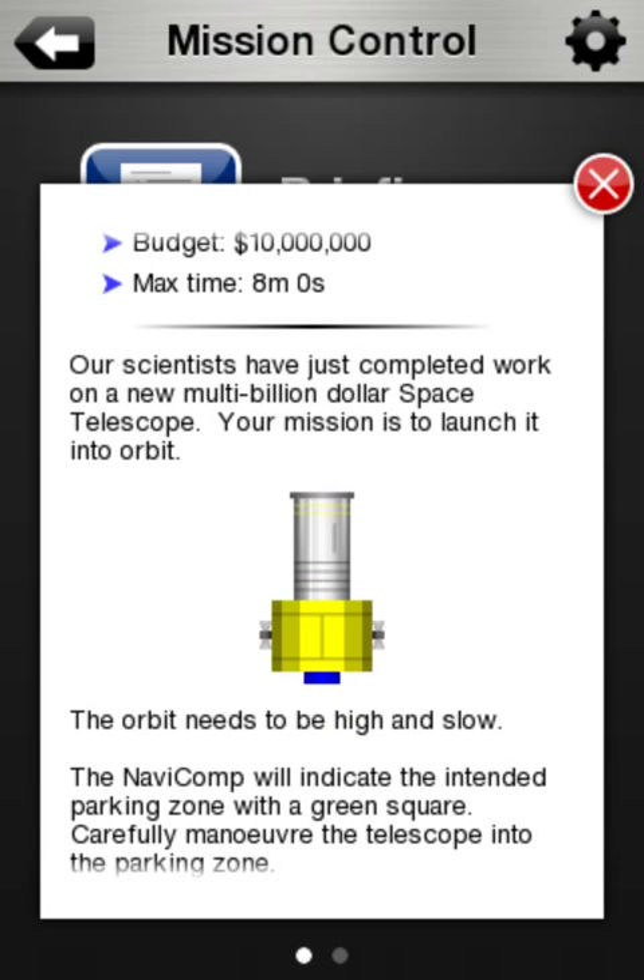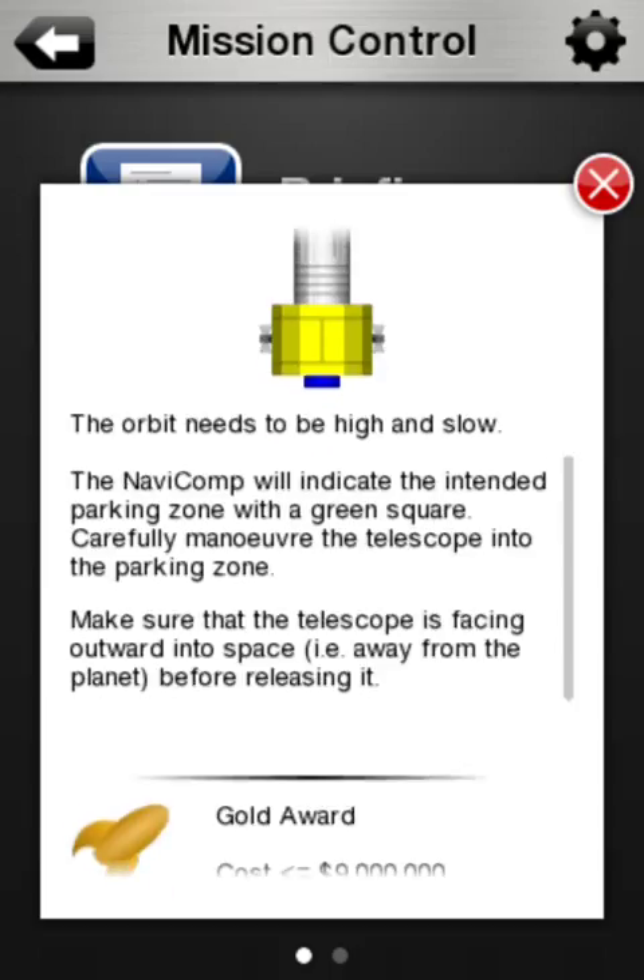Our scientists have just completed work on a new multi-billion dollar space telescope. Your mission is just to launch it into orbit. Sounds easy. The orbit needs to be high and both slow. The NaviComp will indicate the intended parking zone with a green square. Carefully maneuver the telescope into the parking zone. Make sure that the telescope is facing outward into space, away from the planet, before releasing it.